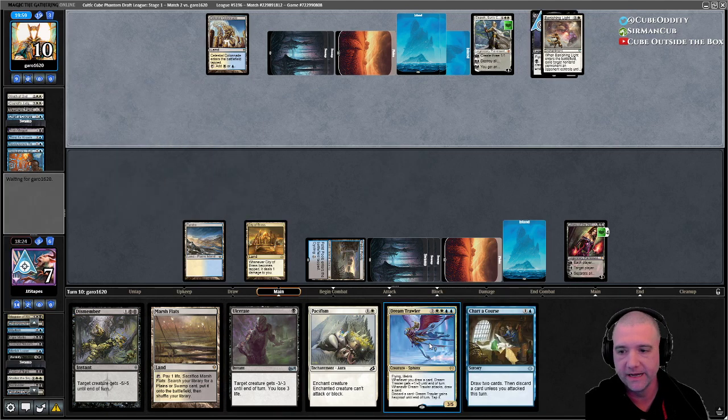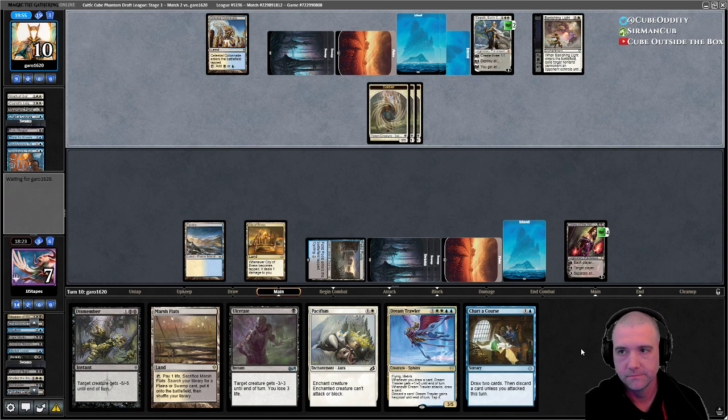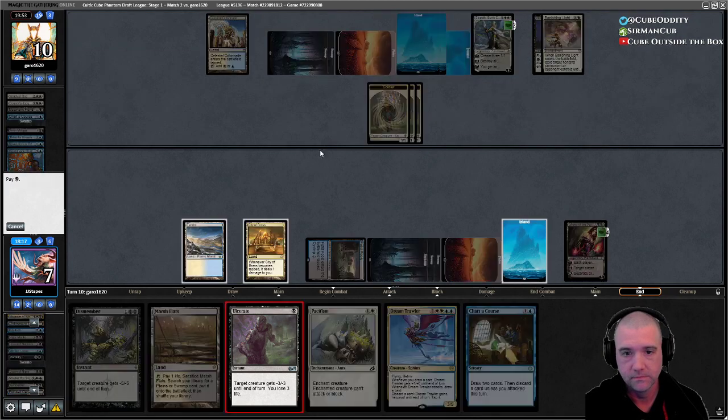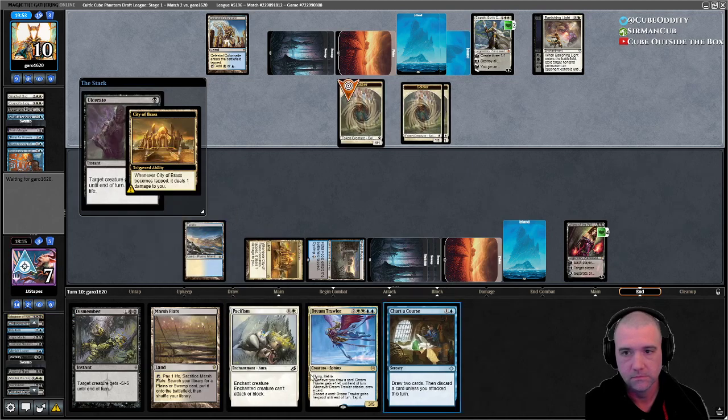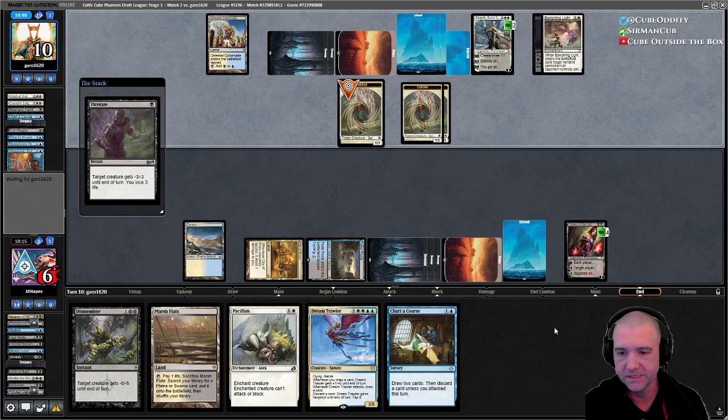Dream Trawler — hard cast it is. And being able to be hexproof is going to be very helpful in this matchup.